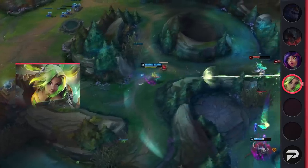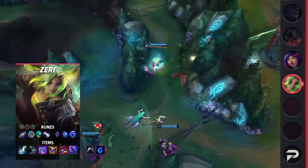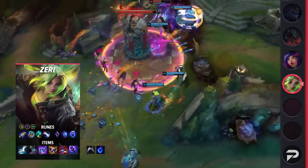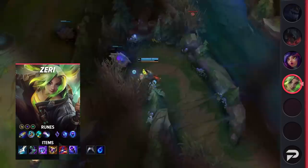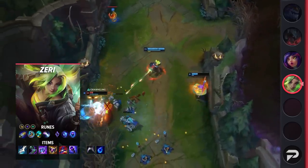Now let's look at the actual build for AP Zeri. For runes, run First Strike, Magical Footwear, Future's Market, Approach Velocity, Manaflow Band, and Transcendence, with the secondary runes being Attack Speed, Adaptive Force, and Health. For your items, start with a Doran's, pick up Tear on the early recall, and then start working towards Muramana. After that, grab Sorcerer's Shoes and Luden's Tempest. You'll pretty much always want to go glass cannon, grabbing Shadowflame, Rabadon's Deathcap, and Void Staff as your last three items.